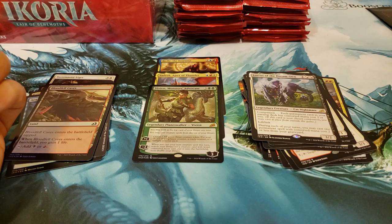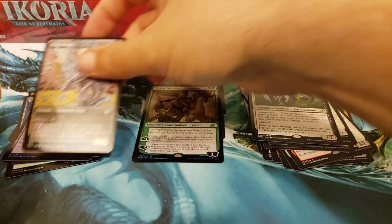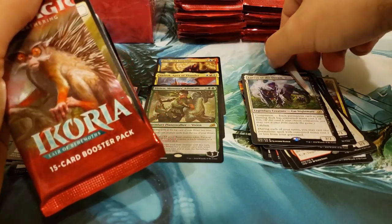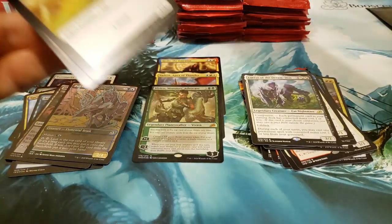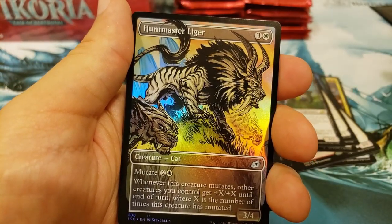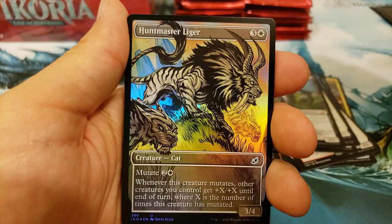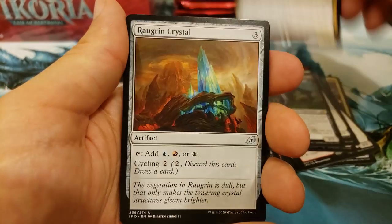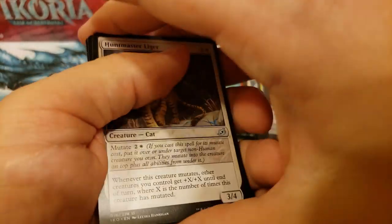And a Parcel Beast — that looks cool. You want a Parcel Beast? We'll put the Parcel Beast in there just because he's fun. Just does not want to cooperate. We got a case hit here, so that's pretty awesome. Huntmaster Liger, into the Slitherwisp. More Ligers.